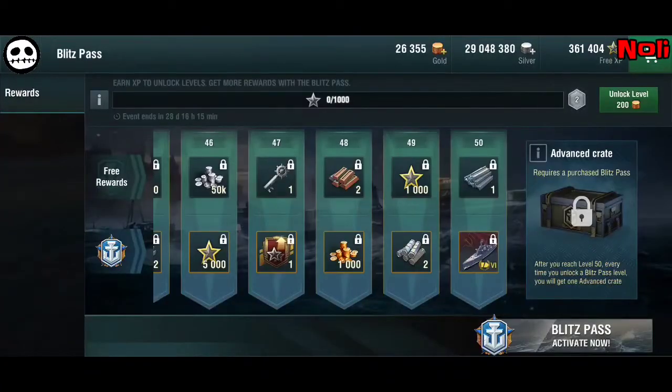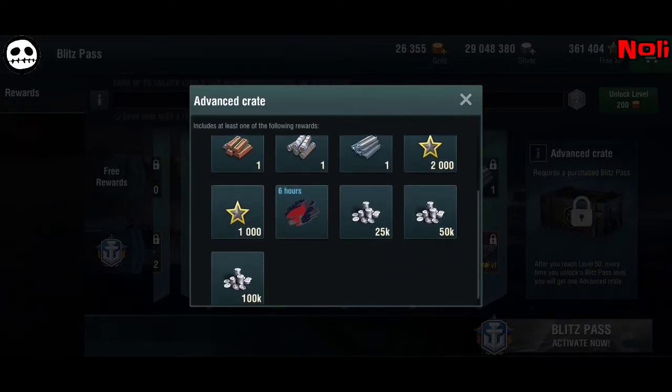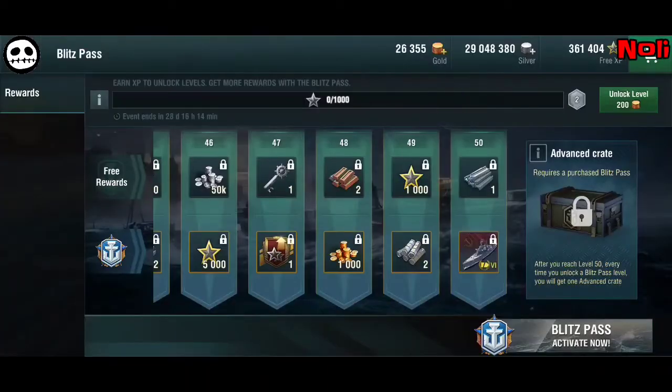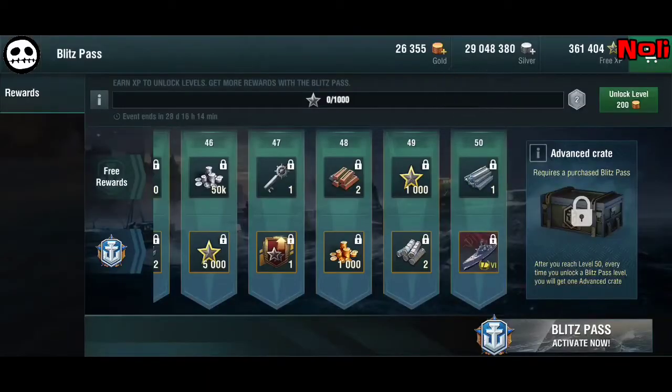Another interesting thing is this advanced crate at the end. After you reach level 50, every time you unlock a Blitz Pass level you will get one advanced crate. I'm not sure how it works beyond level 50. Inside the advanced crate you can get additional crates, boosters, gold, titanium, steel, copper, free XP, camo, or silver. It includes at least one of these rewards, so it's practically a gambling crate.